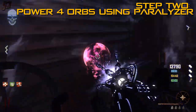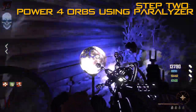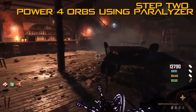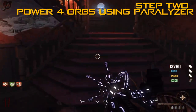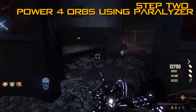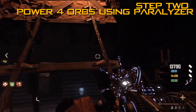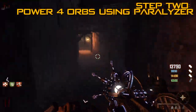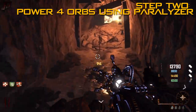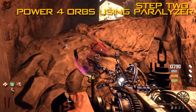After collecting the guillotine parts, you want to find these four orbs around the map and power those using the Paralyzer. The first one is outside the entrance to the saloon. We're heading up to the mine area to find the second one — there's no particular order for these. It's around the corner here, so we'll power that one up as well.